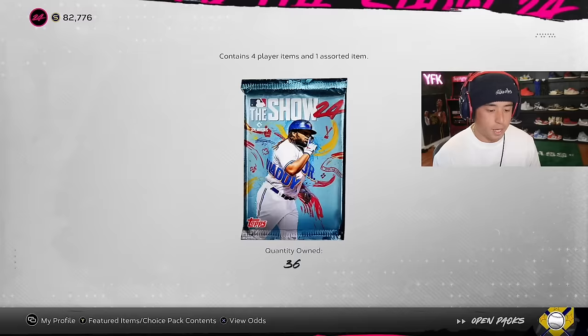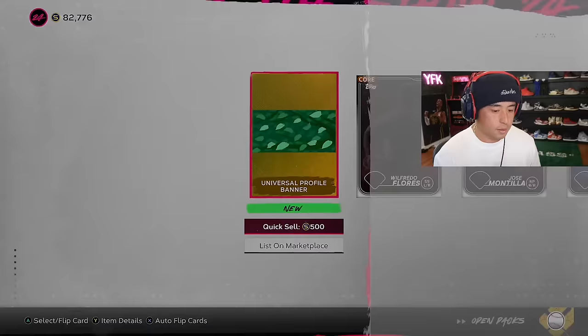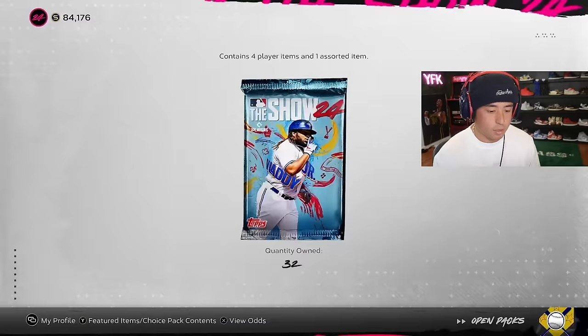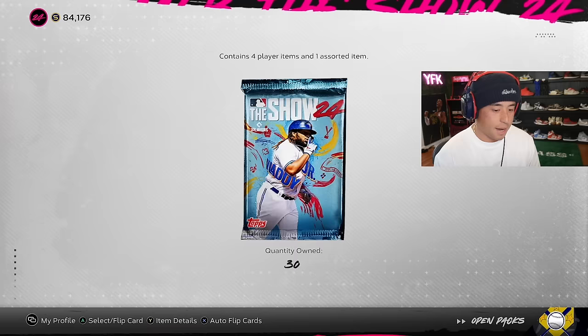Come on, man. Let me get a Diamond — we need at least one. We might have to do the Double Tap glitch. If we get to 30 packs with no Diamonds, we've got to do the Double Tap glitch. I hate having to cheat to get the Diamonds, but okay.